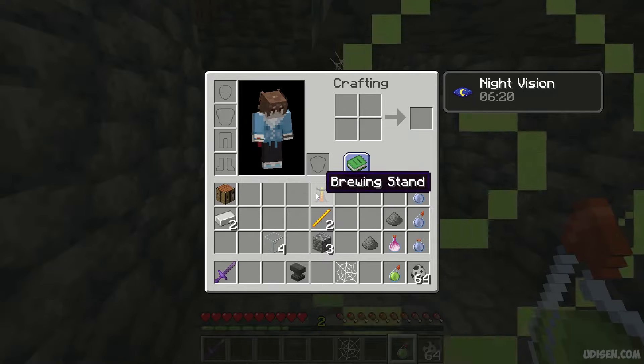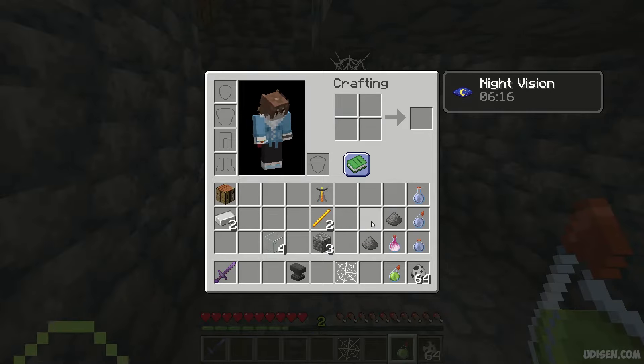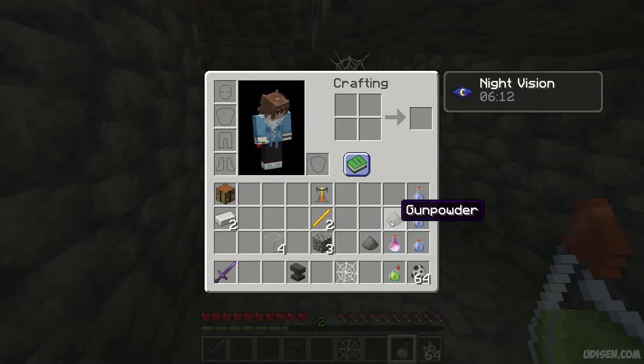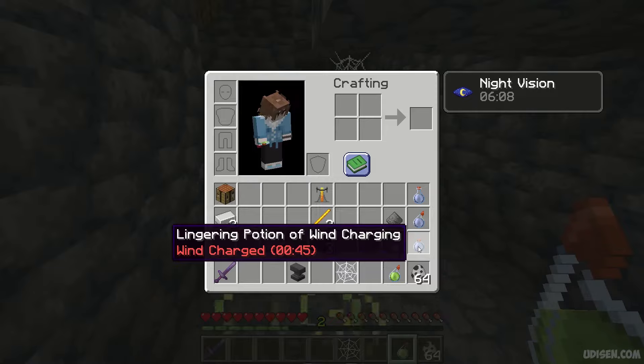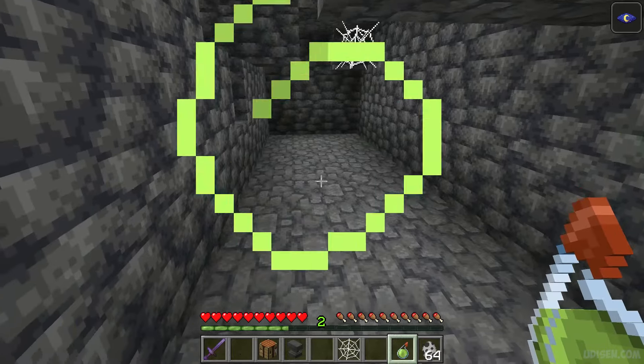For this potion we need a crafting table, two iron ingots, three pieces of glass, and a brewing stand. If you don't have the stand, not a big deal — collect two blaze rods and three cobblestone. Also, if you want not just a normal potion but a splash potion, you need additionally one piece of gunpowder. And for the lingering type of potion you need gunpowder and dragon's breath.